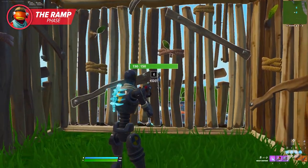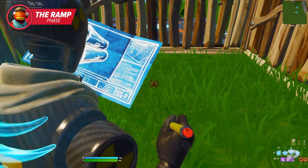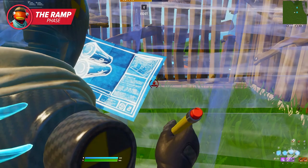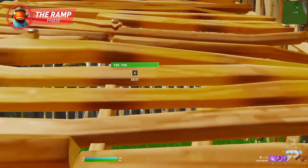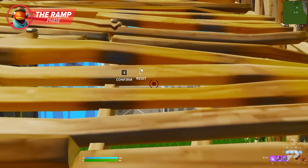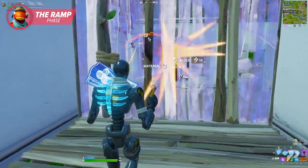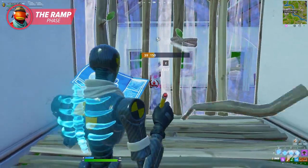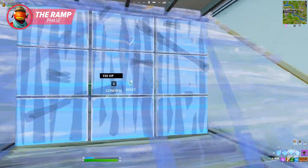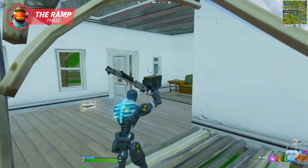To do this move, stand all the way in the back of your box with your back against the wall. Simply look down and just place a ramp at your feet. Since you're in this awkward position, the ramp is forced to go into a state of phase, meaning that you can shoot, edit, or build anything through the ramp. The best time to bust out this move is when an opponent is pushing your box. While you sit there holding your wall, quickly place the phase ramp, edit the wall they're attacking, and hit a heavy shotgun shot before they even have time to realize what just happened.